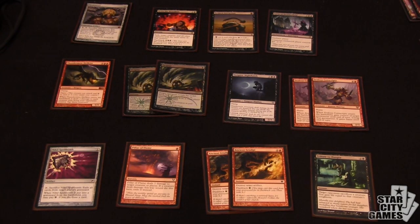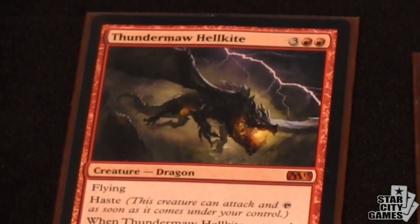The deck just seems absolutely bonkers, and the fun continues in the sideboard. There are a couple of interesting choices. The first one is Thundermaw Hellkite. What does that come in against? It comes in against Esper. Today I played it in Round 1 and won my match — he attacked for like five, a crazy amount, and I just Thundermaw'd and tapped him all at once.